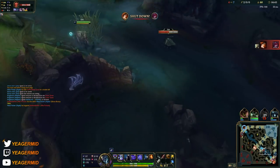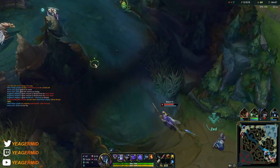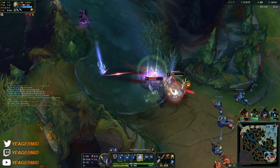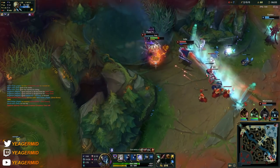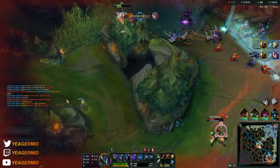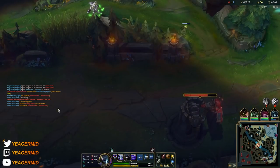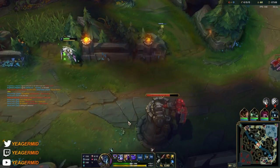If you're not able to do stuff in the mid lane, you can just shove the wave and then roam. I like to roam bot lane a lot because there's at least one squishy target there. Top lane could easily have a bruiser or a tank, which would be a lot harder to take down. But the ADC is just going to get one-shot as soon as you have your ultimate up — it's very easy to pick up kills in the bot lane.